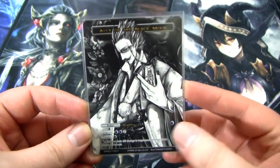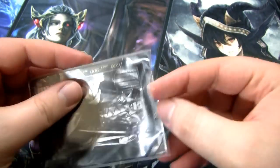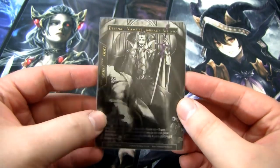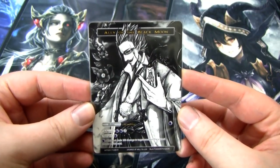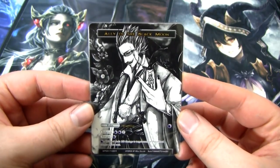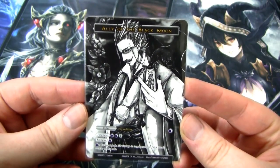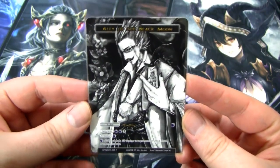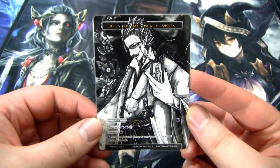The ruler is Ally of the Black Moon. The J-side is the Eternal Vampire Mikage Seijiro. He's a Ruler Wanderer, which is pretty interesting. He has a Judgment of two darkness and one of any, and an Energize of one darkness. He has an activated ability of one darkness — he deals 100 damage to target resonator and you put a blood counter on this card.